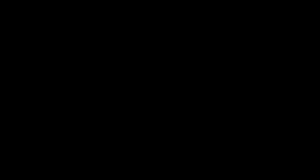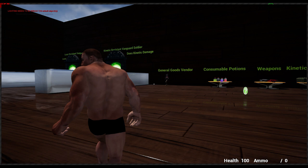Next thing on the list is the character screen prototype, which appears by pressing C on the keyboard. On the left we have the player's equipped item slots: head, chest, weapon and legs. Nothing is equipped for now, but we will do so a little bit later. On the right you have the player stats. This prototype has three main player stats: total strength, total agility and total intelligence. Each of them affects gameplay elements we will see later. For player resistance, we have two principal damage types: laser and kinetic. The player can protect himself from this type of damage by equipping items. The base currency is credits, which can be used to buy and sell items.